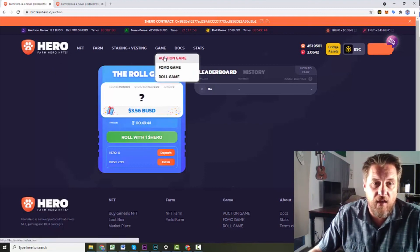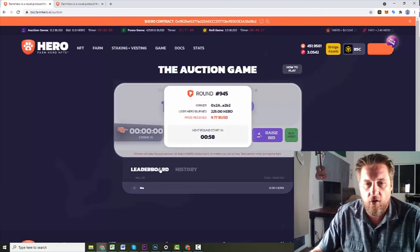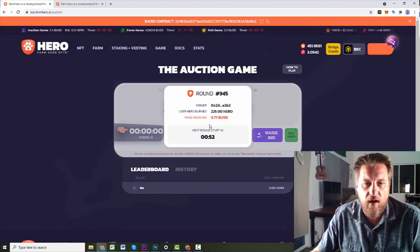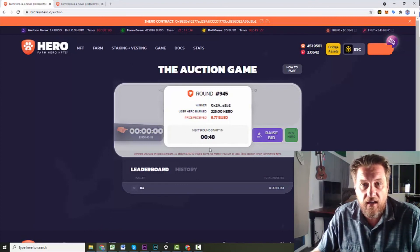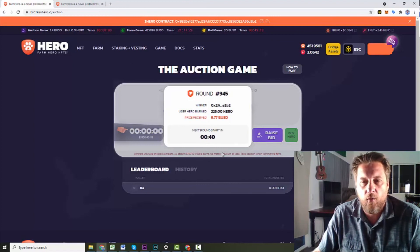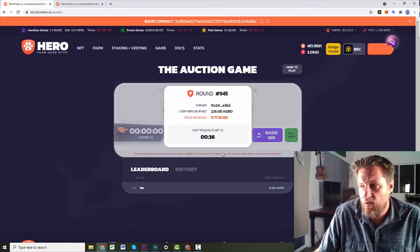Let's take a quick look back and see what happened with that auction game. The $100 bid won it — they received a 9.77 BUSD prize. A portion of it goes on to the next round, so you don't get the full prize. The next round starts in 48 seconds. Somebody won it and they spent $2.50 and got $10 — so that seems to be how this thing is set up.